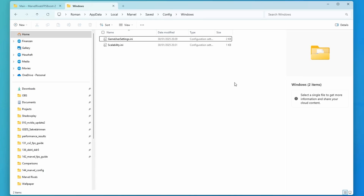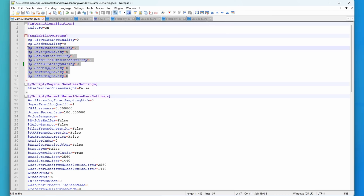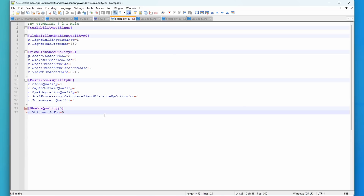In case you really just want the highest performance and don't care about visuals at all, make sure that in your game user settings file your settings are set up as shown. That's it — the next time you open up Marvel Rivals the customizations in the scalability.ini file are going to be applied.